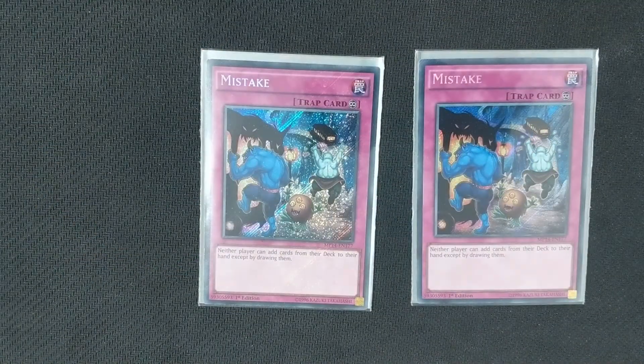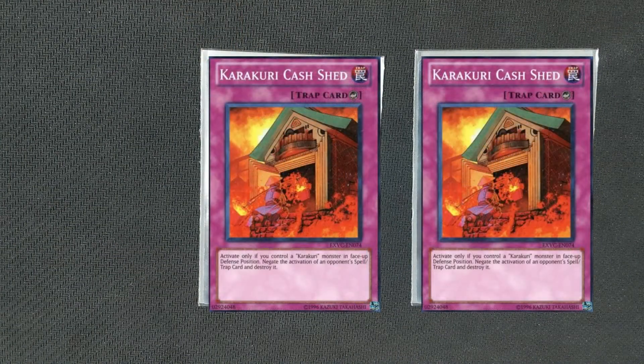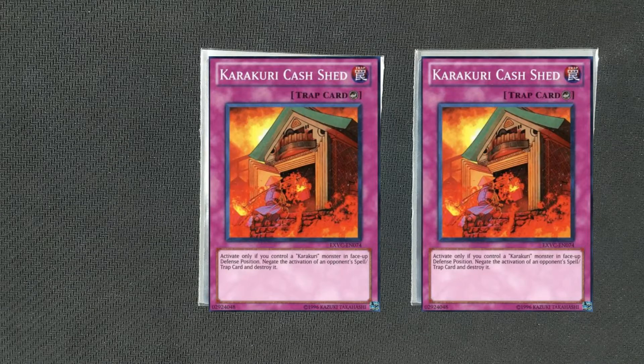And the final traps we run are two copies of Karakuri Cash Shed. We currently don't have them in-house — they're on their way in the mail, so we're using Mistake as a proxy. Karakuri Cash Shed allows us, if we have a face-up defense position Karakuri monster, to activate this to negate the activation of a spell or trap on our opponent's side of the field. It gives us some more negation and the ability to control our opponent's board state while also benefiting from our monsters being in defense, which our deck likes to do quite consistently.